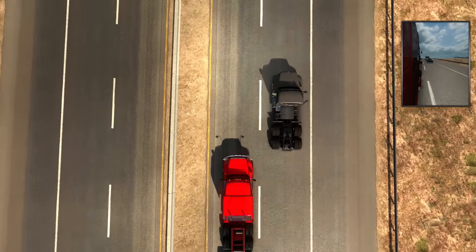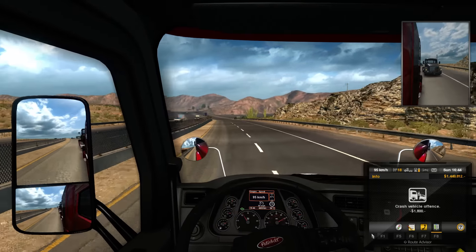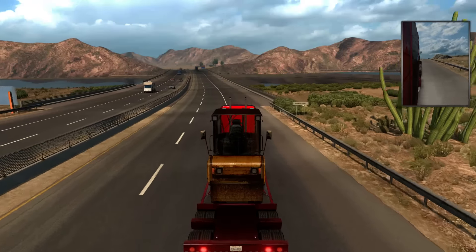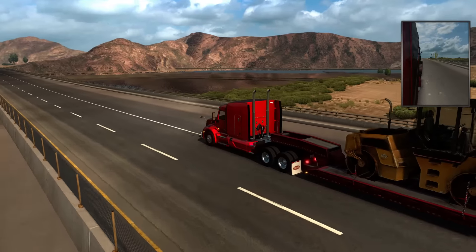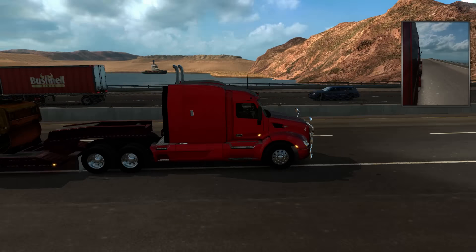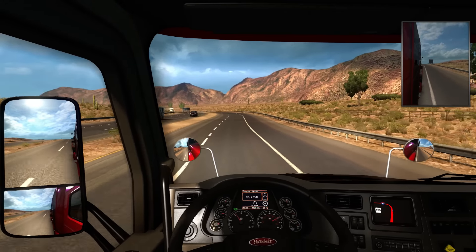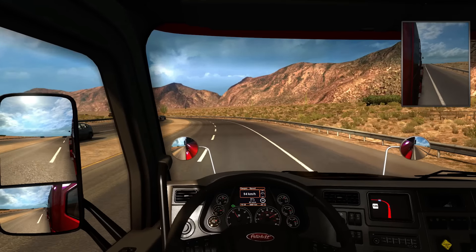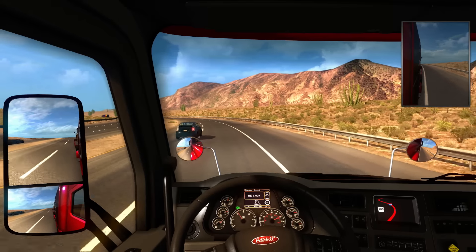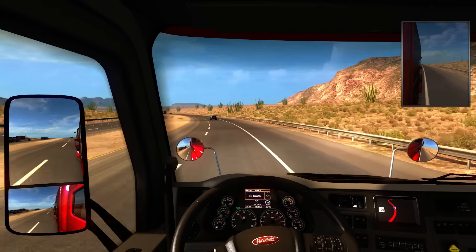Oh look at that — there's some kind of dam or pipe structure over there, it's kind of neat. There's a tugboat in there for some reason and we're in Arizona now — that's kind of cool! Speed limit's 105 here, so maximum limited speed in the game. There's no real reason for a tugboat to be in that little tiny body of water — it's basically like a small pond. That's ridiculous.